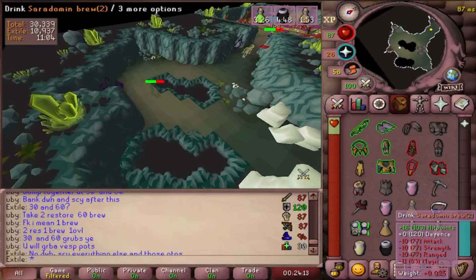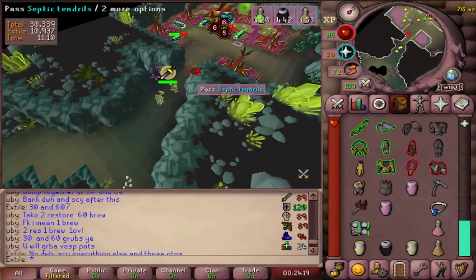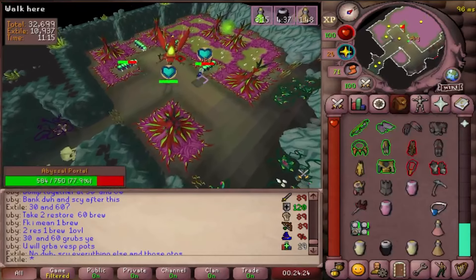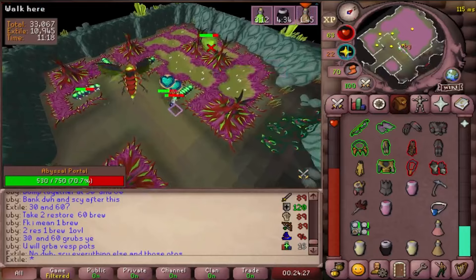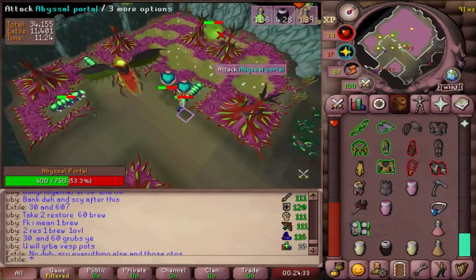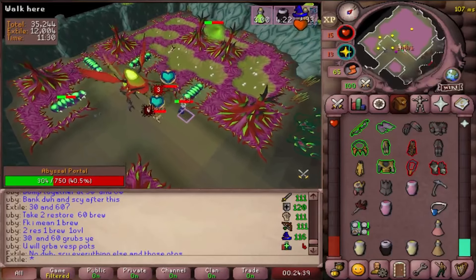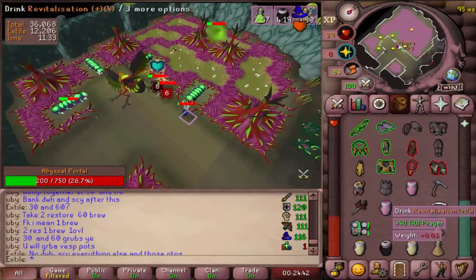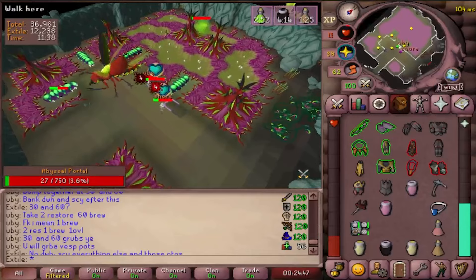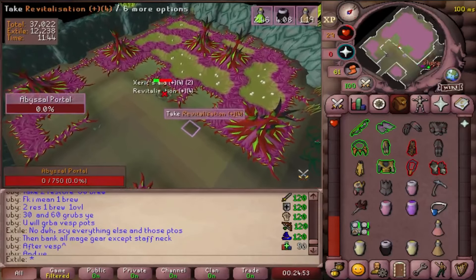Vespula is a big bug but nothing to be afraid of — she's actually not even who we fight in this room. Your target is the Abyssal Portal and you'll want a stamina potion for this room. Use your best long range weapon or a trident or a shadow. Make sure your offensive prayer and redemption are your quick prayers. Run straight into Vespula praying redemption and attack the portal — this will drag you into a little cove in front of the portal. Once you've attacked, run straight to this tile here and repeat. When your redemption goes off, sip a prayer potion, turn your prayers back on, and repeat. If the grubs along the starting area start to lose their progress bar, you can refill it by grabbing the flowers in the room and using them on the grubs. Most times you do not have to worry about this though — you only have to worry about eating if your HP is below 10.